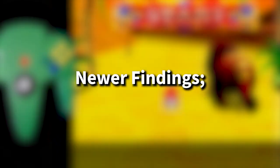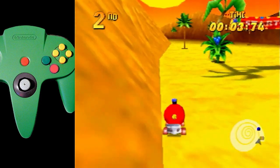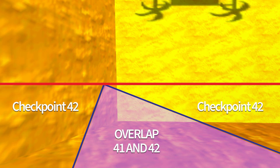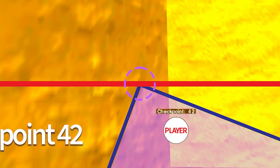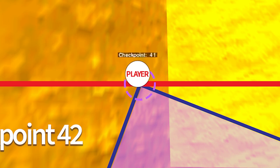Some extensive research has been done to try and find some way to make Tricky Skip more consistent, and some new information has come out of that. To explore it, we need to understand what the overlapping checkpoints actually look like. Here is the corner from above. Checkpoint 42 looks something like this, while checkpoint 41 looks something like this. There is one point where the edges of the two checkpoints are closest together — this is the ideal spot to exit the overlap area. The less space there is between the overlap area and the rest of the track, the better chance we have to leave the overlap on a frame where the checkpoint value is 41, allowing us to skip Tricky successfully.